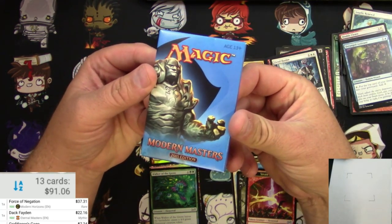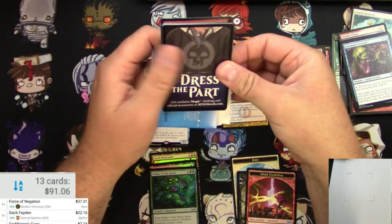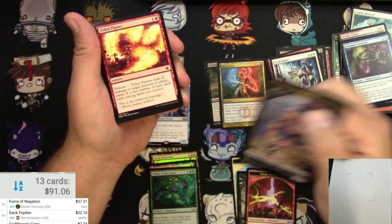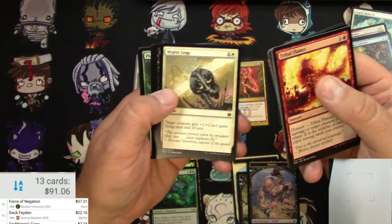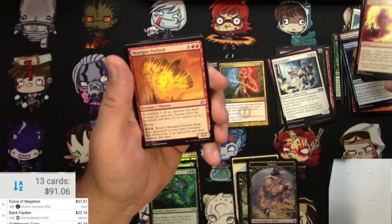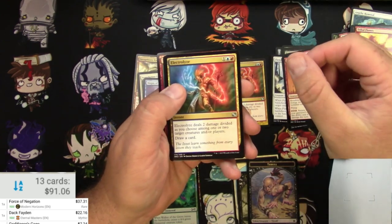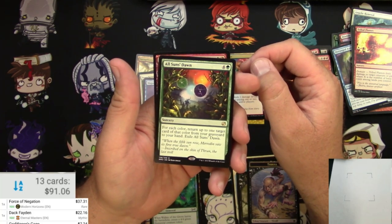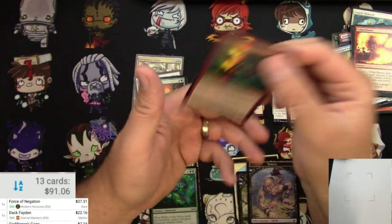Moving along to Modern Masters 2015, with the zipper — nice and easy to open at least. You got an ad for some clothes on the back of your Thrull Token, and nice shiny cardstock on these. Brute Force, Cathodian, and the uncommons: a Skarrgan Firebird — used to be a rare — Oblivion Ring, another Electrolyze, and All Suns Dawn: for 4 and a Green, it's a Sorcery that returns up to one target card of each color from your graveyard to your hand, then exile All Suns Dawn. Smokebraider is the foil.